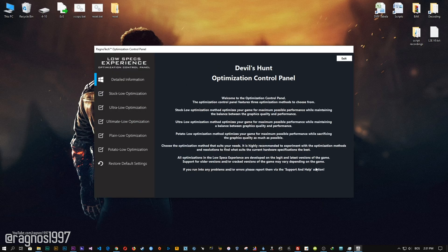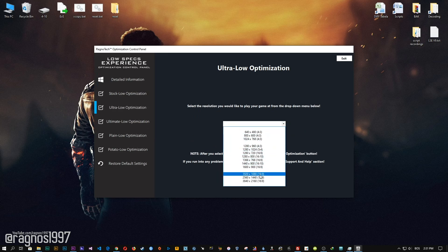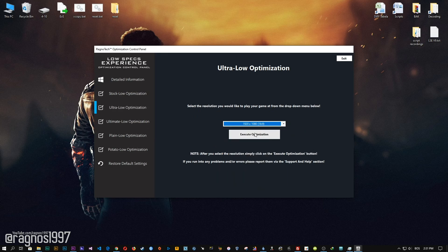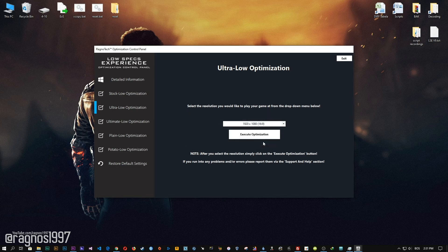When the optimization control panel loads, simply select the method of optimization and resolution you would like to run your game on. After you did that, simply press the Execute Optimization button and then start your game.